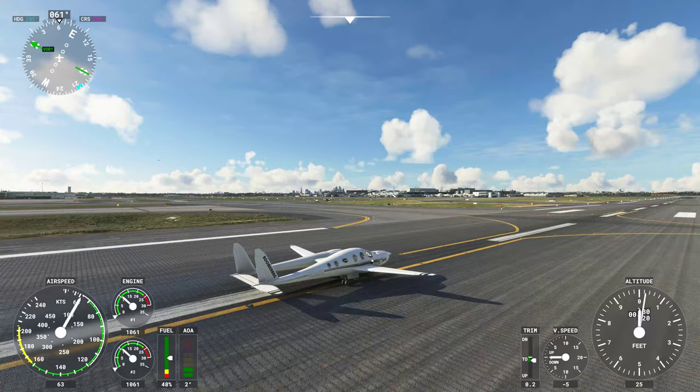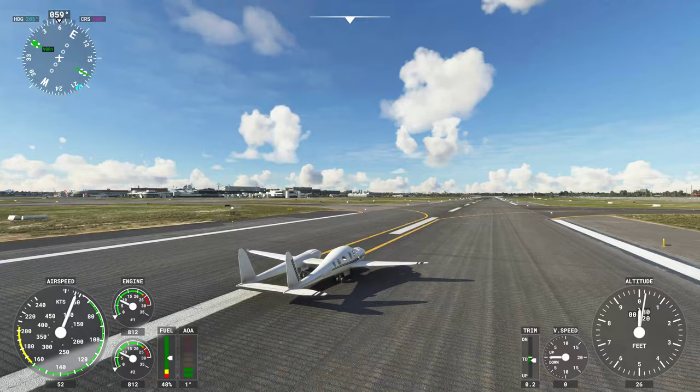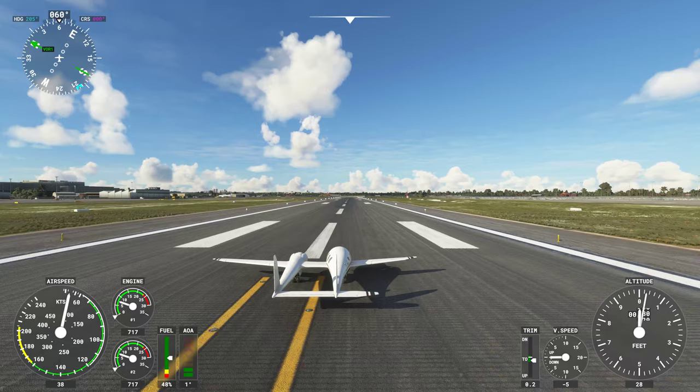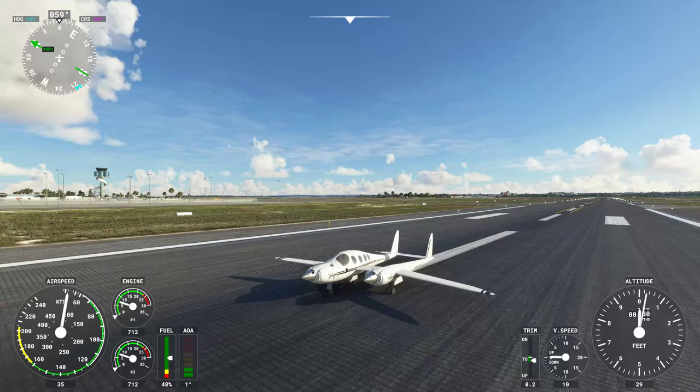So this is the Boomerang — the Rutan Boomerang or Model 202. This is currently freeware; I don't know if there are any plans to change that, but it is available for free on flightsim.to — link in my description. There might be some updates since it seems to be worked on quite frequently at the moment. Very impressed, big thumbs up. Thanks for watching, hope you enjoyed, hope you learned something from it. Might see this in one of my streams soon. Have a great day, cheers.